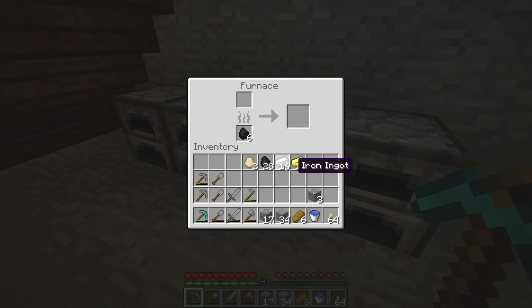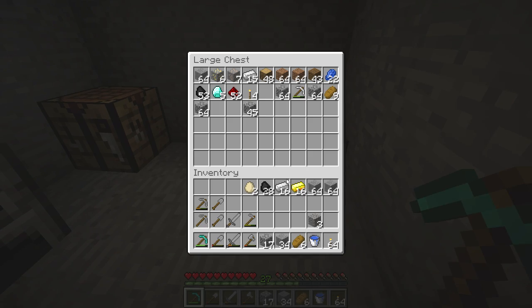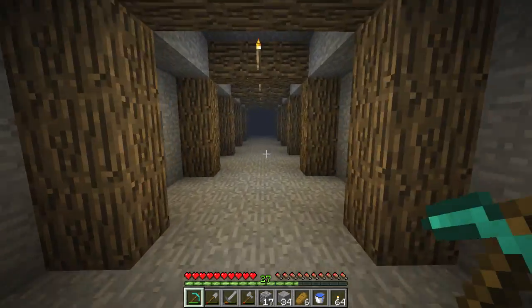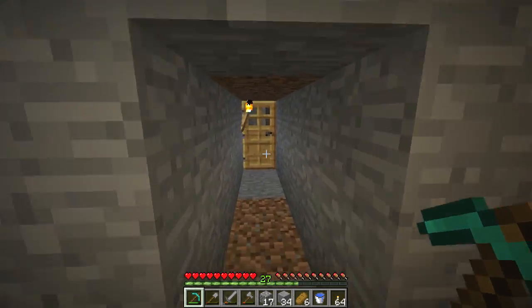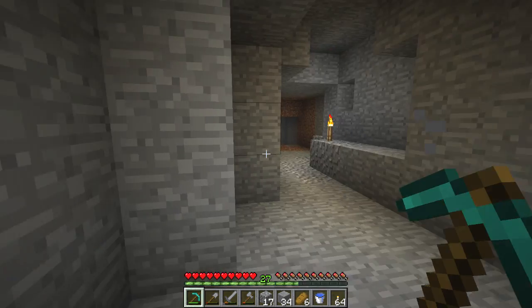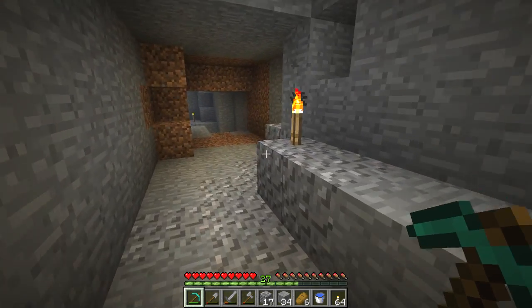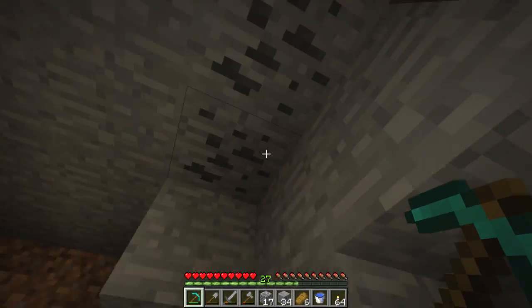We've got some gold, we've got some iron, we've got some experience, some stone. So we've been playing on one of the Ursa Miner servers. Ursa Miner has switched servers actually — we were based in France, and now we're based in Canada. Cameron actually picked up a second server so that we can have a server to load other maps onto. So right now we're playing Feed the Beast. We actually have two servers now, and Feed the Beast is quite fun.